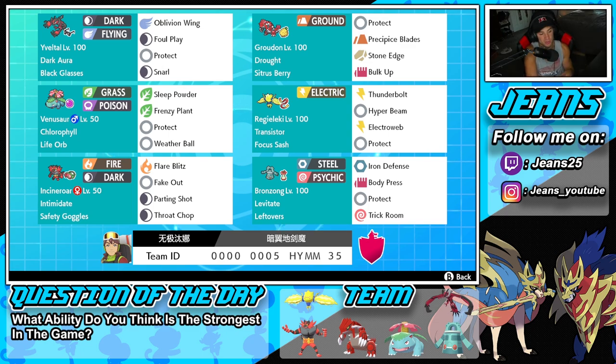Fifth Pokemon on the squad is Incineroar with Intimidate and Safety Goggles. It's got Fake Out for flinching, Flare Blitz for big STAB damage, Parting Shot to pivot and drop attack and special attack, and Throat Chop for another STAB move. The final Pokemon is Bronzong, here to counter trick room or set it for your team. It's got Levitate alongside Leftovers, Iron Defense to bulk up, Body Press to do big damage once Iron Defense is set up, plus Protect and Trick Room.